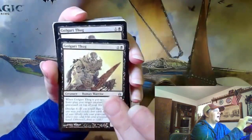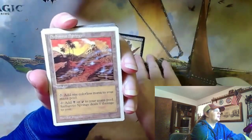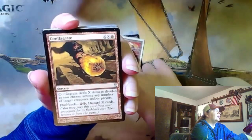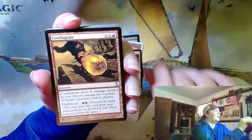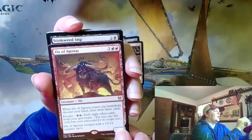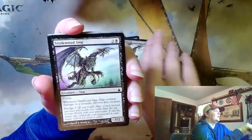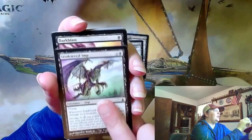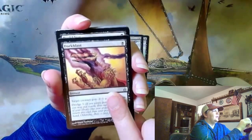Let's see if I can figure out why I did that this time. A couple of Dredge Golgari Thugs. A Sulfurous Spring. I think I vaguely remember what this is. An Ox of Argonus. More Stinkweed Imps. Turns out, if you like mono black and you enjoy dredge, you can't seem to have enough Stinkweed Imps in your collection. Dark Blast.